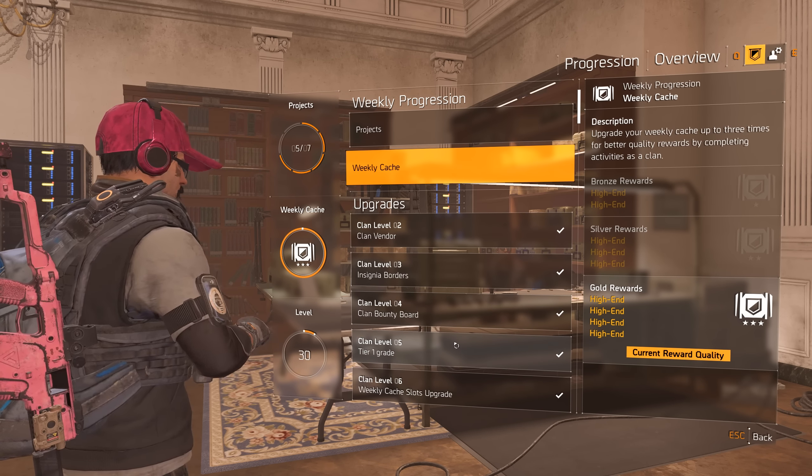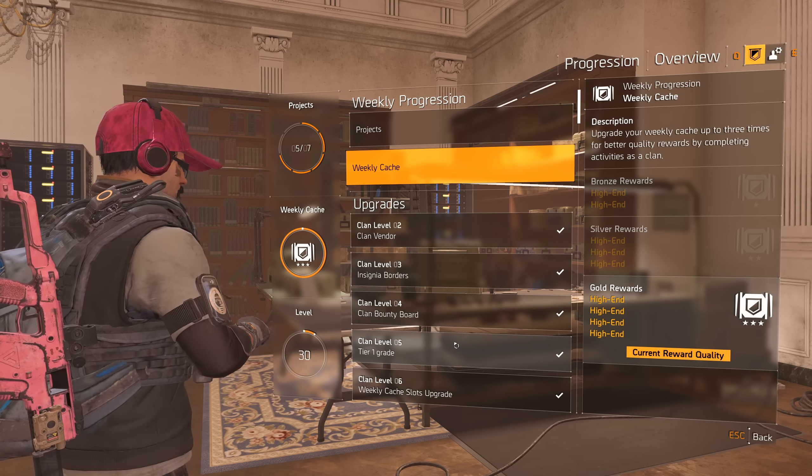You can upgrade all the way to gold, cause that's the first one - it's the bronze one. Then at tier 5 you get tier 1 grade to the insignia. Then there's a weekly cash slots upgrade to increase the size, and you're able to store 2 caches. And then at clan level 6 the weekly cache slots are increased in size and able to store 2 caches. You can store up to 2 caches.